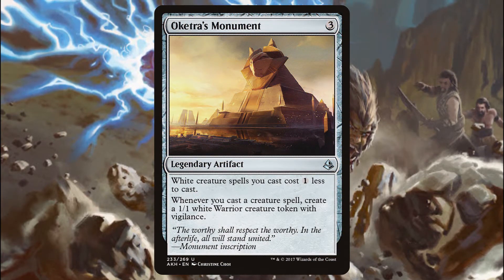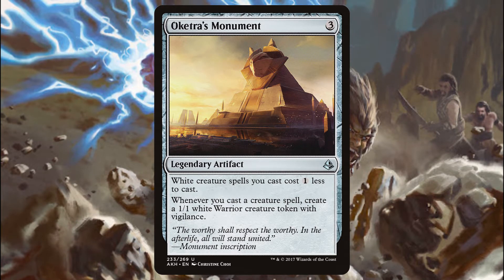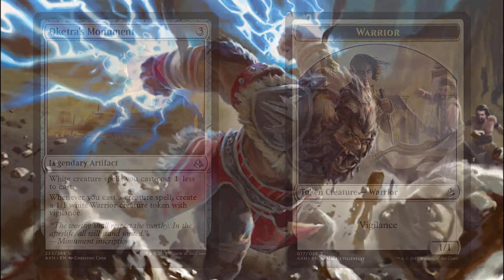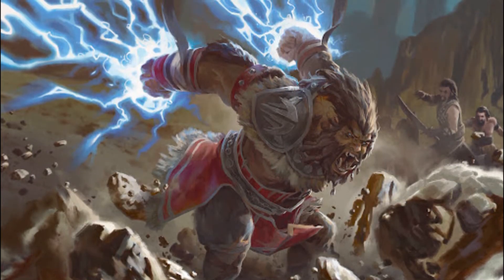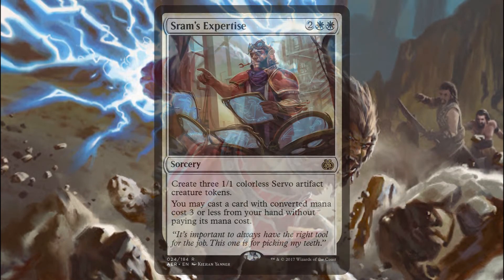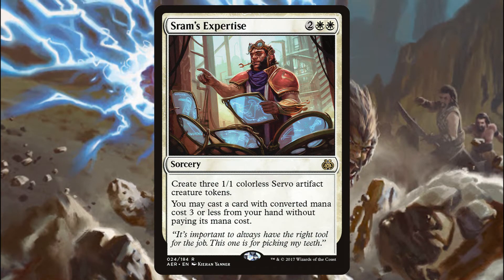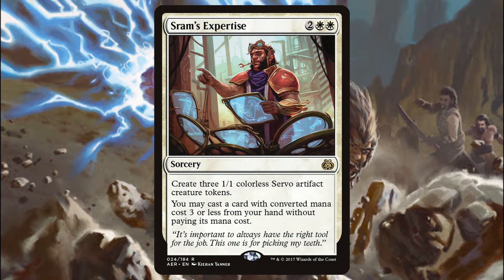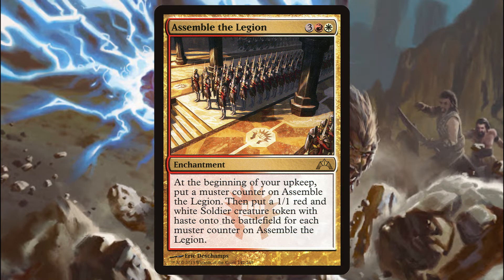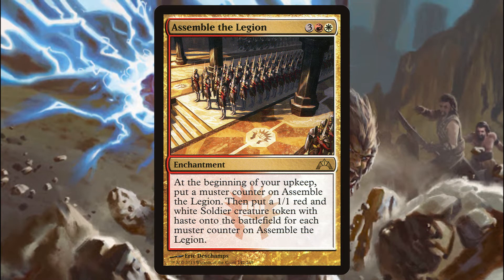Oketra's Monument is 3 mana for an artifact that makes your white creature spells 1 less to cast, and whenever you cast any creature spell you'll get a 1-1 white warrior creature token with vigilance. Looking at the token you'll think it's human, but it's not — it's just a warrior. You typically don't want to go past 3 mana with these non-human creatures, but when you've got something good enough it's okay to make an exception or two. SRAM's Expertise is 2 white white for a sorcery to make 3 1-1 tokens, and as the spell resolves you may cast a card with converted mana cost 3 or less from your hand without paying its mana cost. Last is Assemble the Legion — 3 red white for an enchantment. At the beginning of your upkeep put a muster counter on it, then make a number of 1-1 soldier creature tokens equal to the number of muster counters on it. Soldiers, not human soldiers.